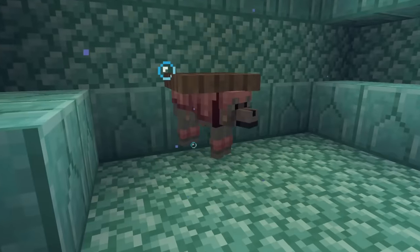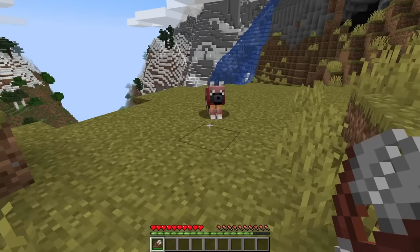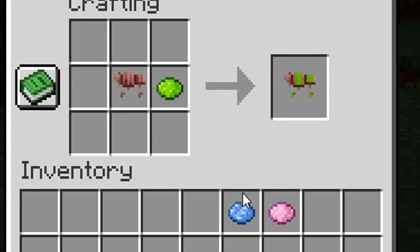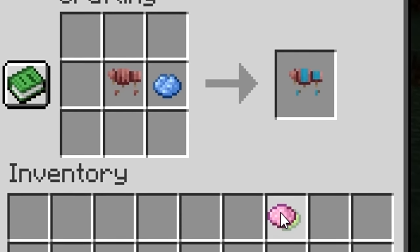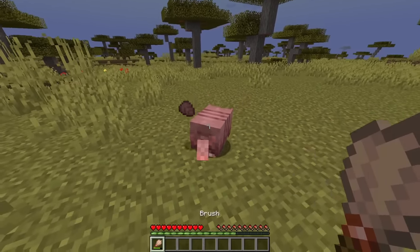However, wolf armour will not absorb damage dealt to the wolf if they are drowning, freezing, or suffocating. Wolf armour can be unequipped from your wolf by right-clicking with shears, and you can also dye your wolf armour by combining it with dye in the crafting grid.